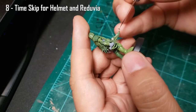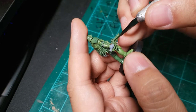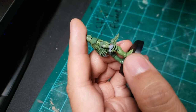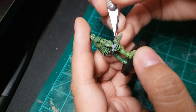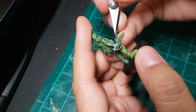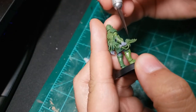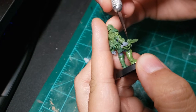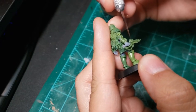A bit of a time jump here, since I got really into sculpting the helmet and the dagger and just forgot to set the camera up for it all. The helmet was done in layers just like everything else: first the main shape, then the trim, then the front visor. I also used some spare green stuff from previous sessions pulled out to a long string to form the pull strings on the front of the cloak. Here I'm slowly working through the Reduvia, adding each ridge on its bony blade.